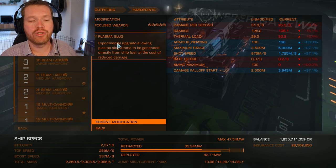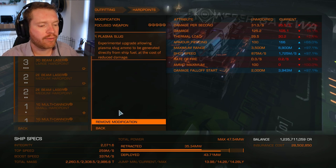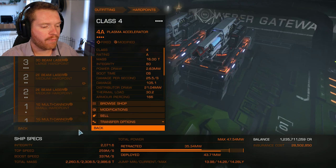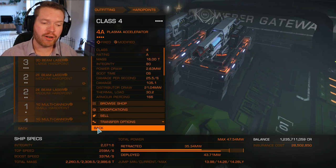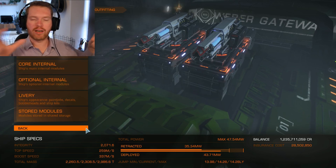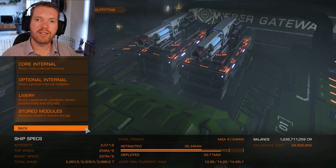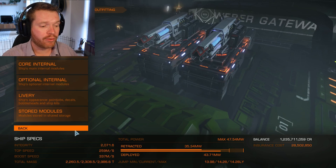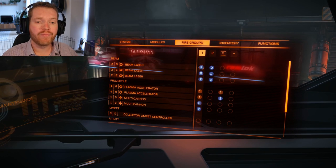Now there is a drawback: plasma slug reduces damage by 20%. But remember, when you use premium ammo you get a 30% increased damage. It's not going to give you a full 10% net increase — because you're getting 30% on top of the 80% that's left — but it's still going to give you roughly a 4% increase to your total damage for free.